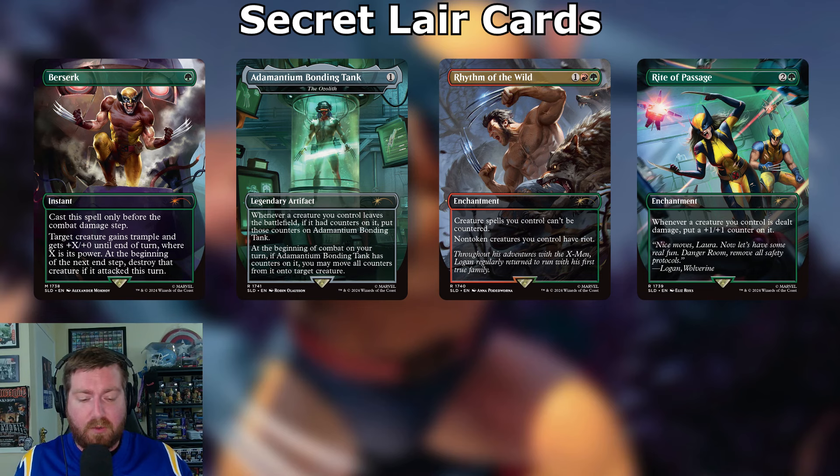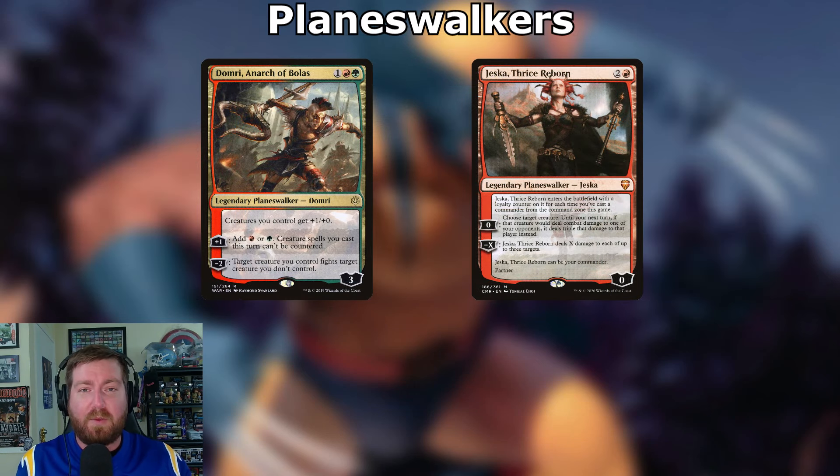Rhythm of the Wild is one red green enchantment — creature spells you control can't be countered, and non-token creatures you control have riot, meaning they enter with haste or a +1/+1 counter. Rite of Passage is two and a green enchantment — whenever a creature you control is dealt damage, put a +1/+1 counter on it. More counters, please.